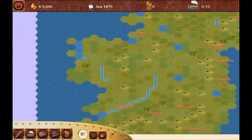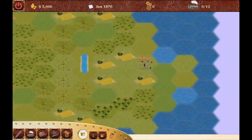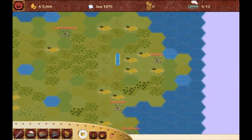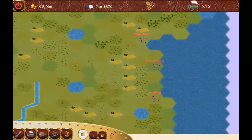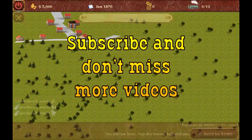Here we are — Ireland in all its beauty, including Northern Ireland. No borders in 1870, but this is not a politics game. It's about building trains and tracks and technology, and that's what we are going to do, starting in Dublin.